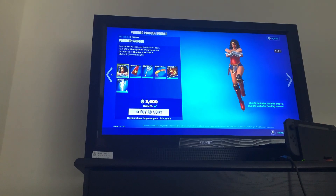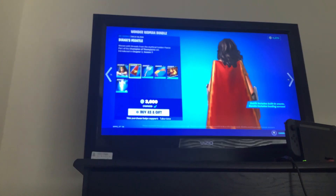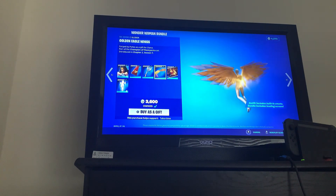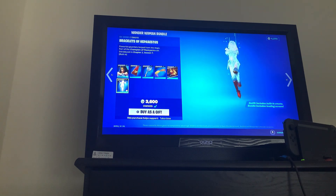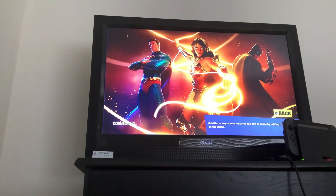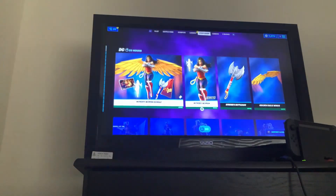Got the Wonder Woman skin, the backbling, Diana's mantle, the Athena's battle axe back bling, the Golden Eagle Wings glider, the bracelets built-in emote, and the DC Trinity loading screen.